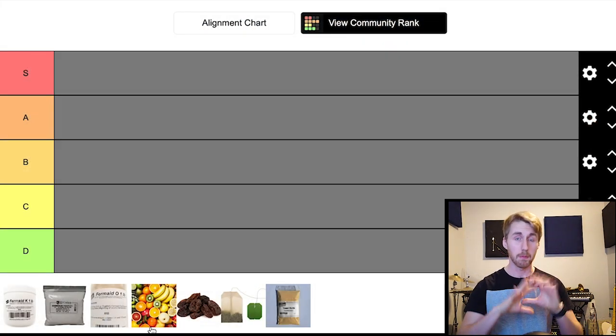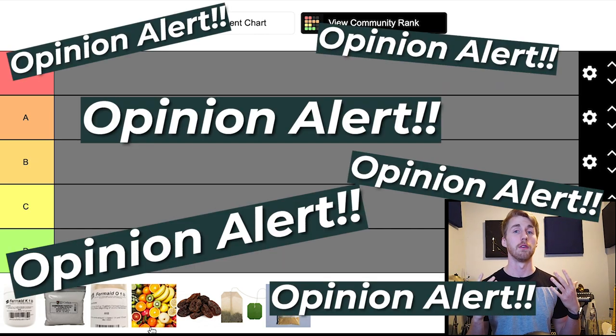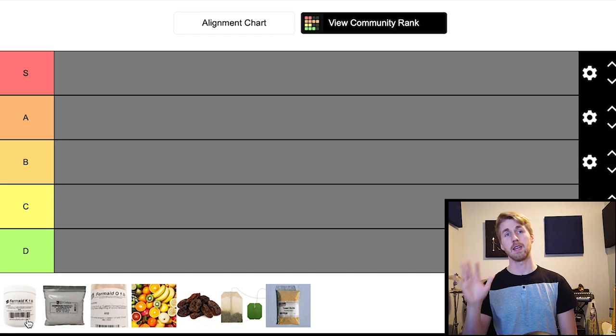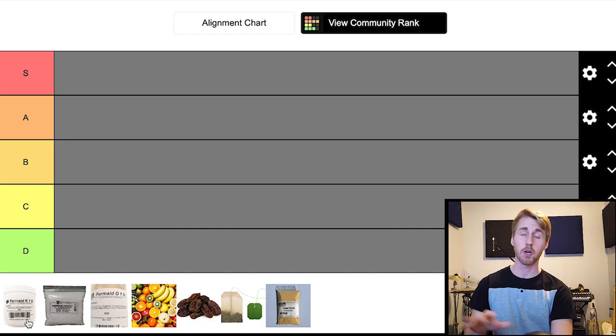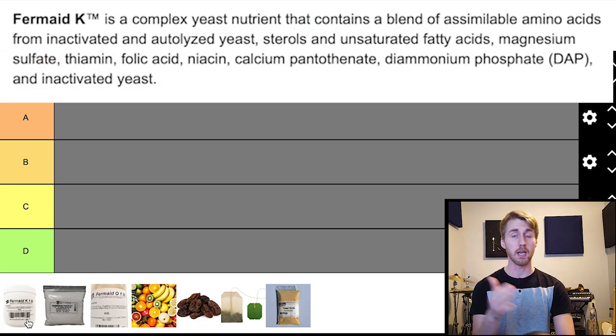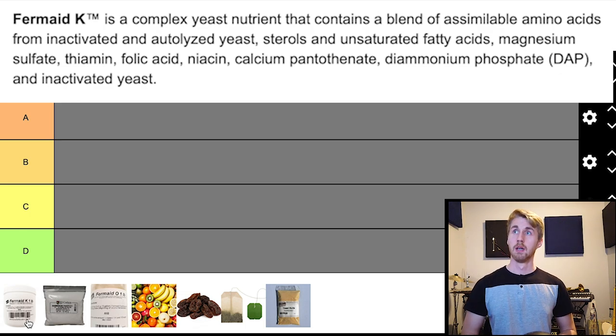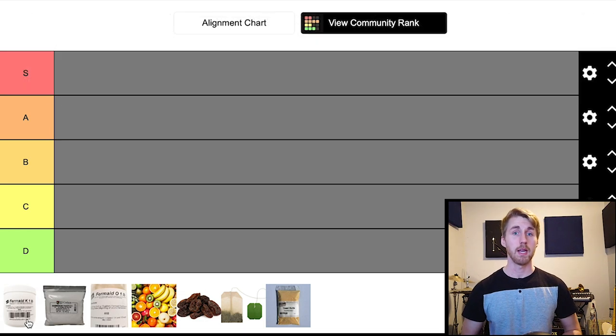By the way, opinion alert — this is all an opinion of which one's my favorite or least favorite to use. So first of all, Fermaid K. I have some notes because I want to give you the exact details. Fermaid K is a mixture of organic and inorganic nutrients for yeast. It's a complex yeast nutrient that contains a blend of assimilable amino acids from inactivated yeast, among other things. What's important is that it contains Diammonium Phosphate. Its brother Fermaid O is a little different.